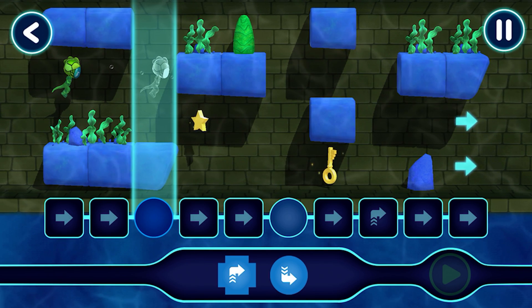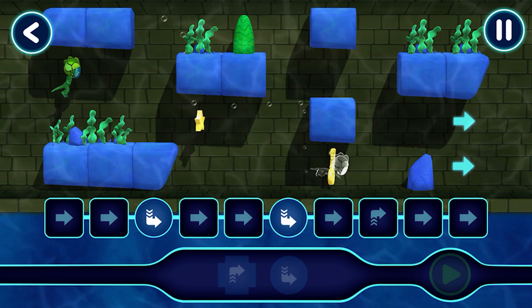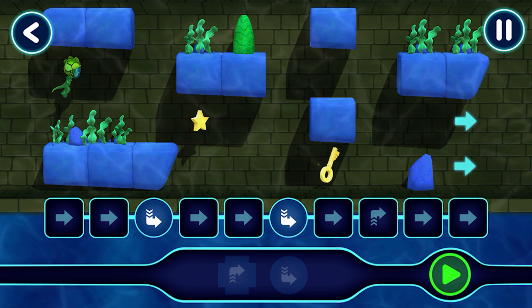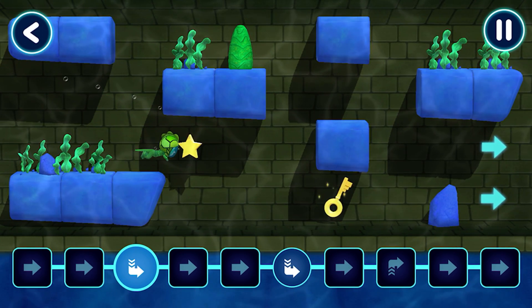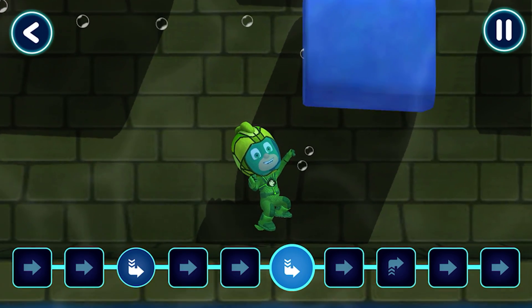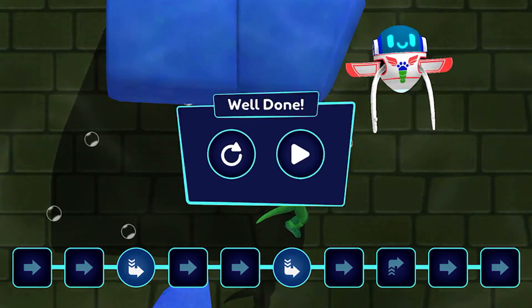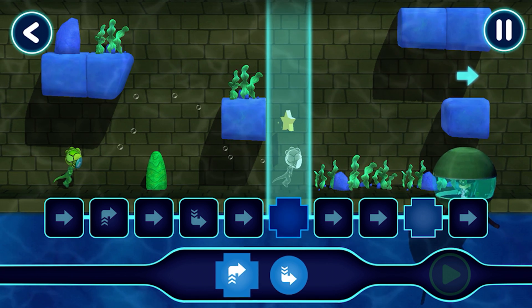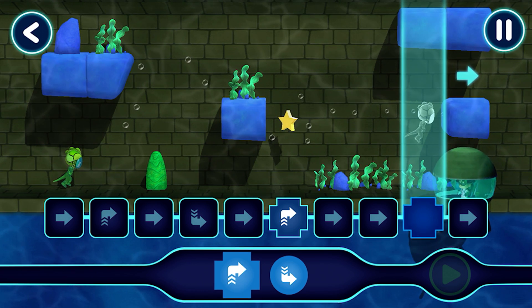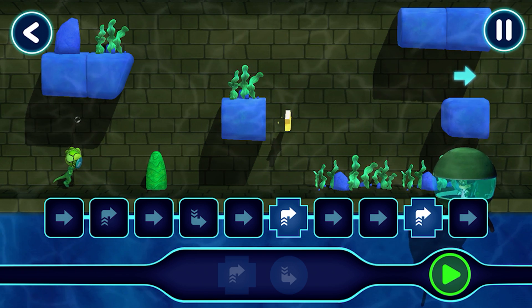Let's help Gekko through these underwater canals. Cool! Tap this button when you want the hero to start moving. Perfect placement! Let's help Gekko through these underwater canals. Great work! Now let's see what happens when you tap the play button.